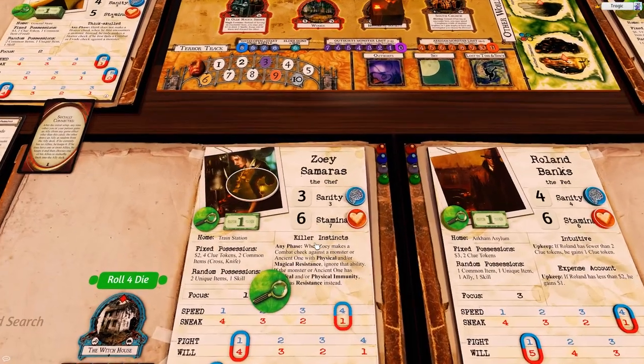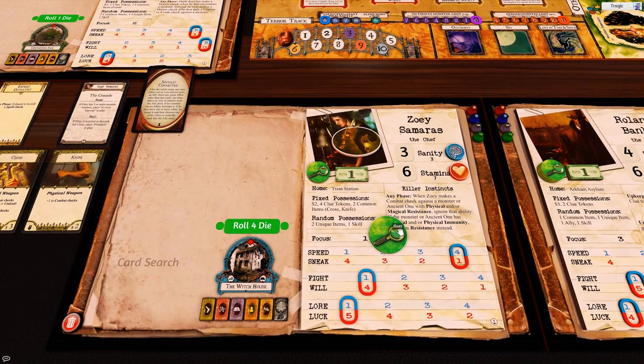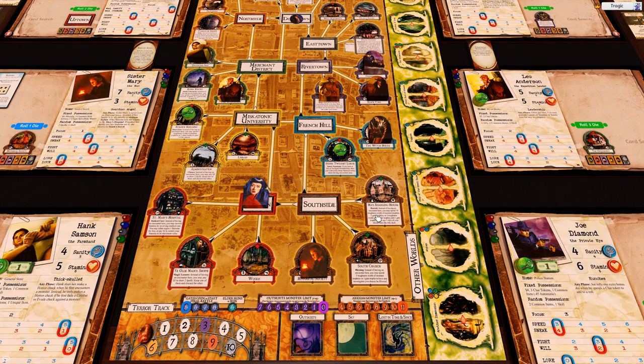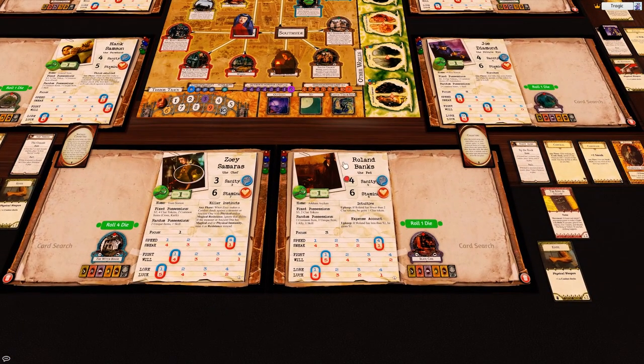This happens sometimes with Tabletop Simulator - when you pick up multiple objects or drop objects on things, it takes the scale of the object you've picked up. It's very annoying. It's a bug in the application, nothing to do with my mod.